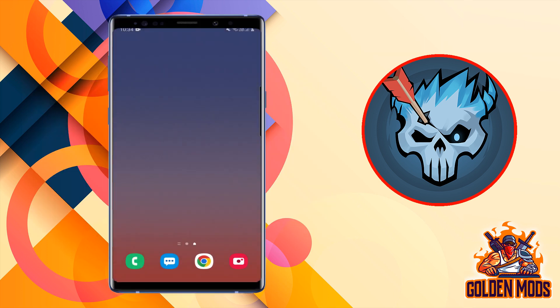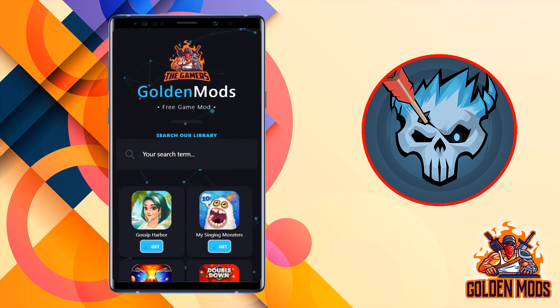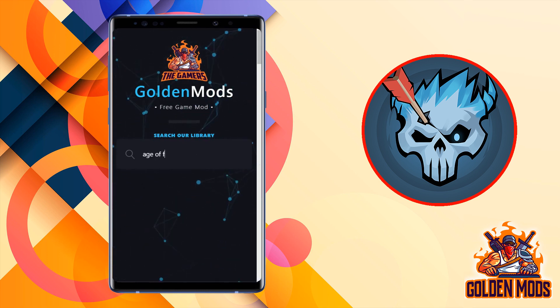Okay guys, so to cheat this game, you must first open your browser and go to goldenmods.top. Just press the search bar and type the website I'm showing you. On this website, you can find a lot of game cheats for free. Now once you're here, click the search bar, write down your game name, and then click get.